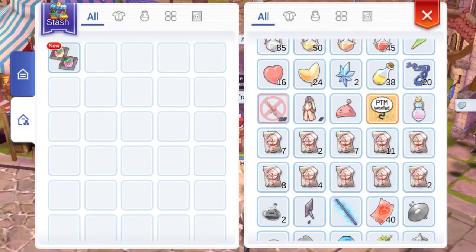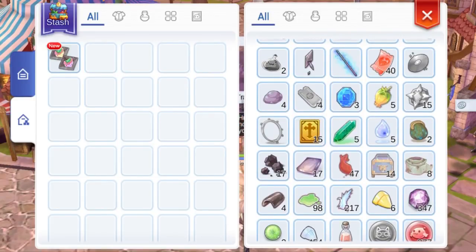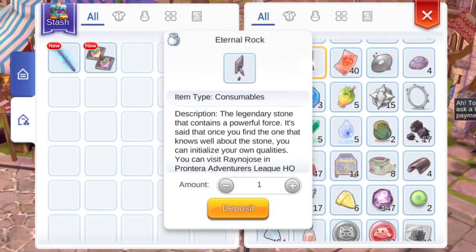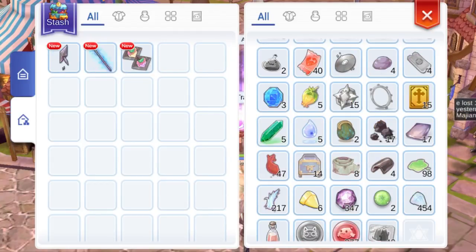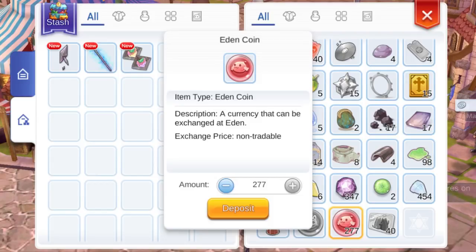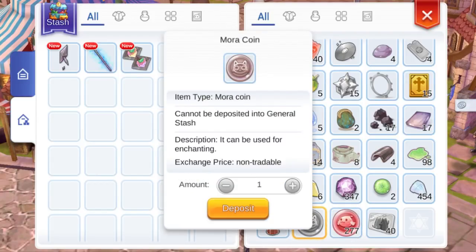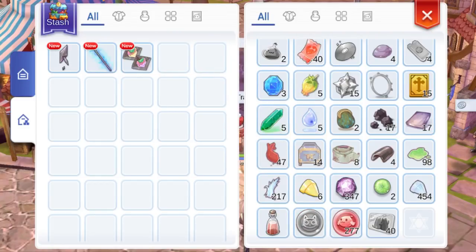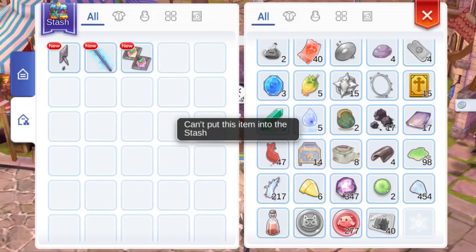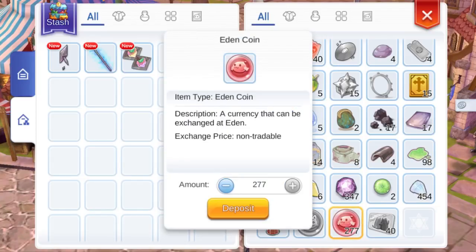You can even put Eden Coins in the stash, but not the Mara Coins. Take note that instant deposit to your stash only works in your personal stash — it doesn't work for the shared stash.